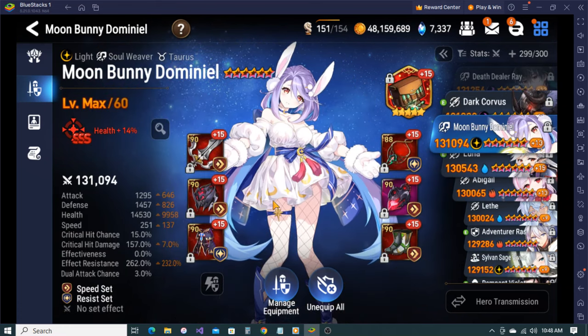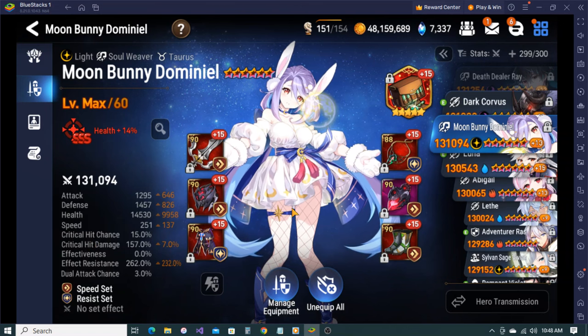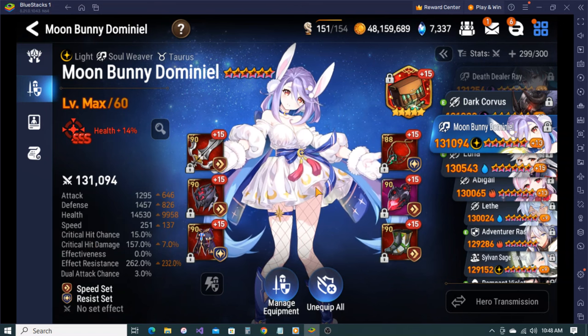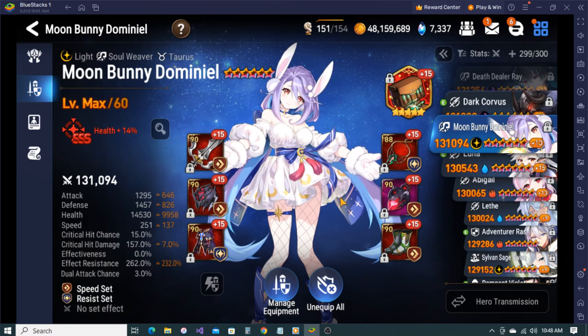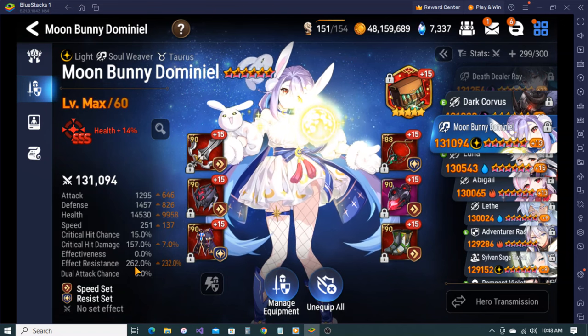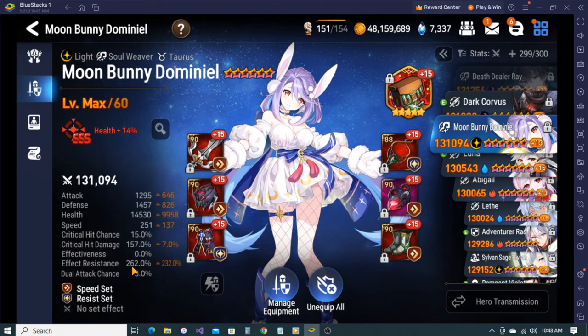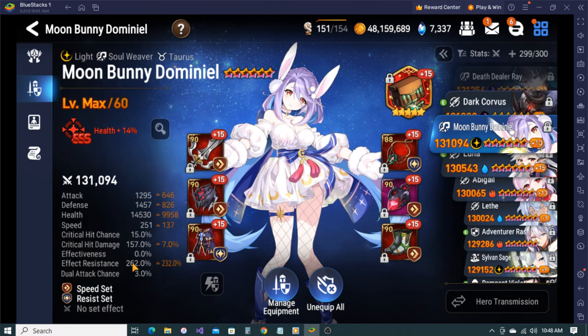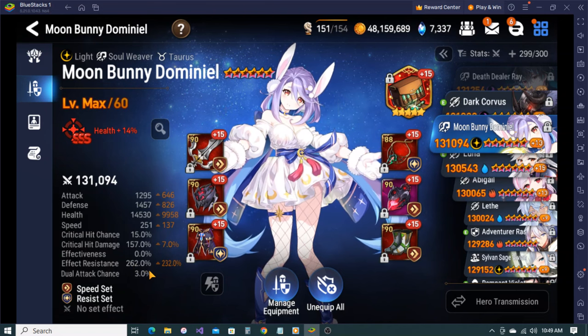Moon Bunny - 262 ER. I know a lot of people say you just need like 150 ER and then go immunity set just to stop C.Lilias, but I want to make sure she stops other units too. With this much ER she even has a good chance to avoid Zeo - Zeo isn't as scary because Zeo has to have at least 180-200 effectiveness just to have any chance of landing on her. That's why I like having this much ER - they need to be an extremely high effectiveness Zeo to even hit her.